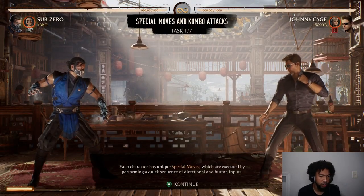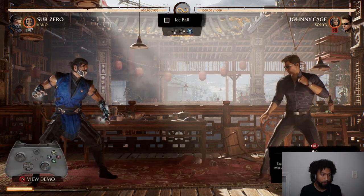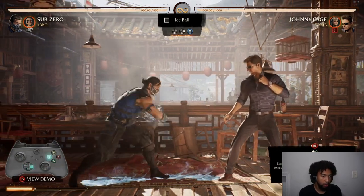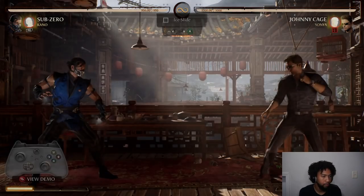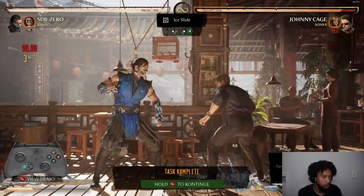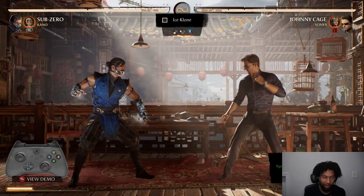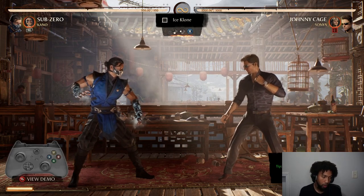Each character has unique special moves, which are executed by performing a quick sequence of directional button inputs. Ice ball? So slow now. Ice slide. Board A. Right now I'm just using the D-pad, as you can see. I want to try the fight stick too.